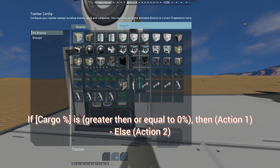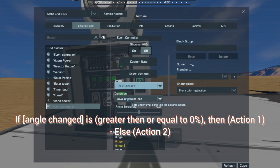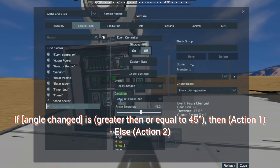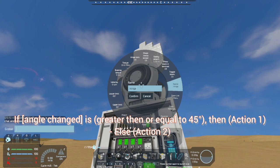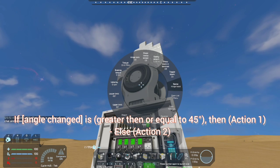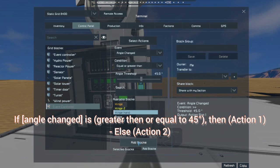For example: if the cargo is greater than or equal to a set threshold — that's our condition — then it performs the first action. If the cargo is not filled to that threshold, it performs the second option. The first slot fires when the threshold is met; the second fires when it is not. We're not always going to use both slots. Let's change the condition from cargo filled to angle changed, set it to equal to or greater than 45 degrees, and assign our hinge named 'hinge hand.'